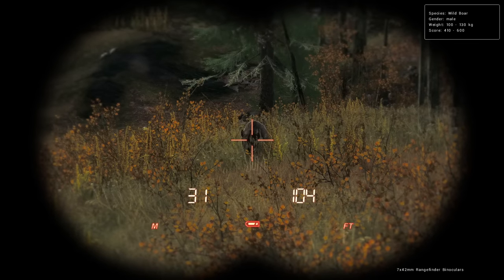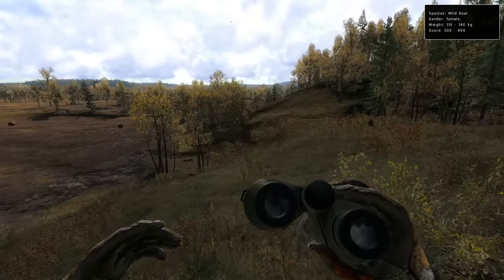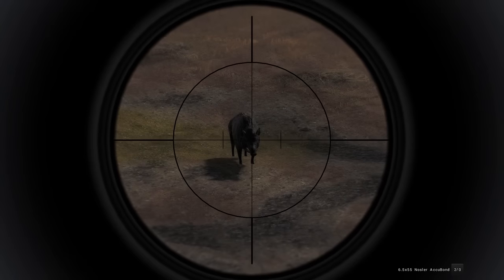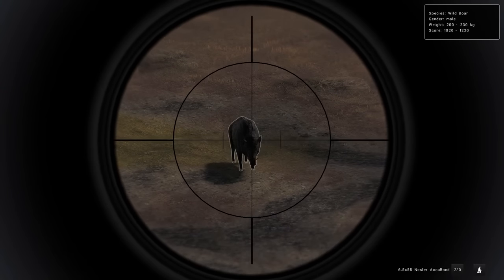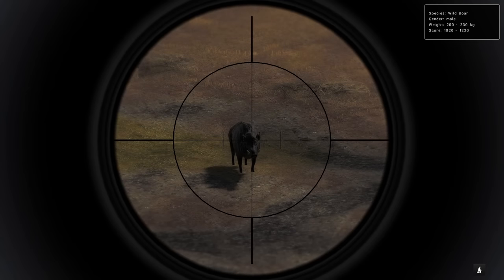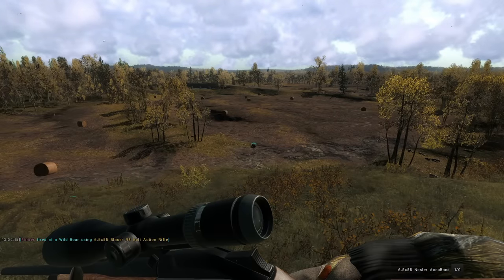The other boar is coming in — that is very much not a special one, 4.10 to 600. I think we get to use the 6.5 again on this guy. The tusks as he gets closer aren't too bad. Let's just line this up and make sure he's not going to move his head — and that's going to work just fine.